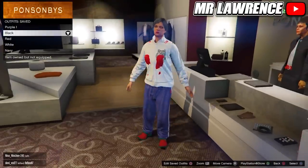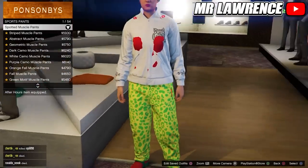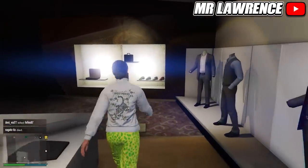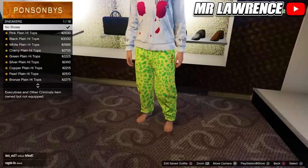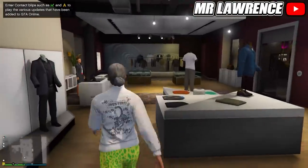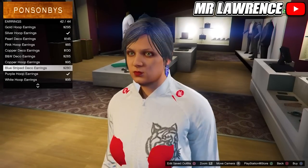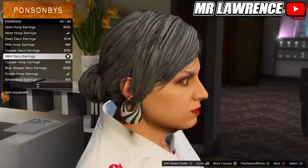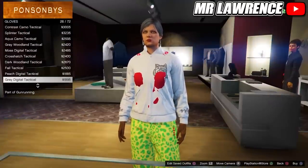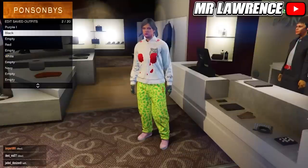Now equip this outfit and go to the pants. Do sport pants and equip the first one. Now go to the shoe section. Go to sneakers and purchase the pink plain high tops. Then go to the accessories. Go to earrings and purchase the B&W deco earrings. Then equip the light woodland armored gloves. Save this outfit in your second outfit slot and name it 'purple 2'.